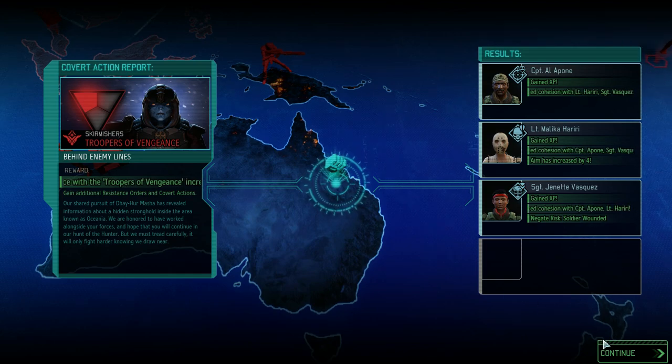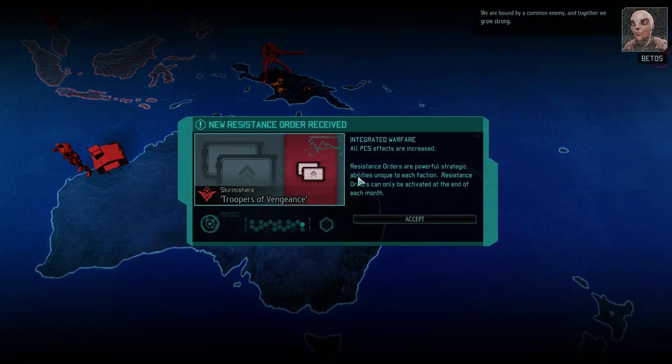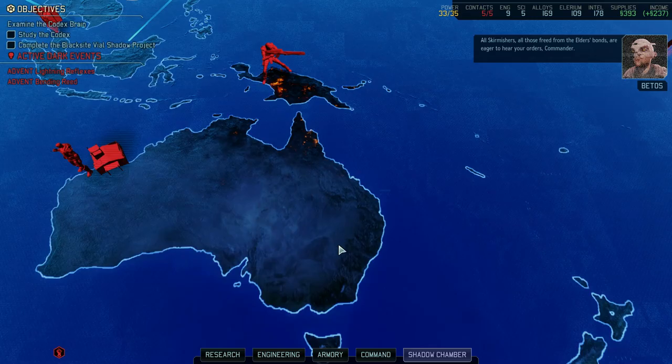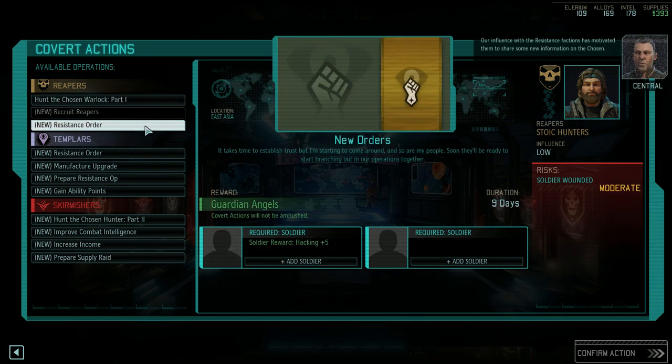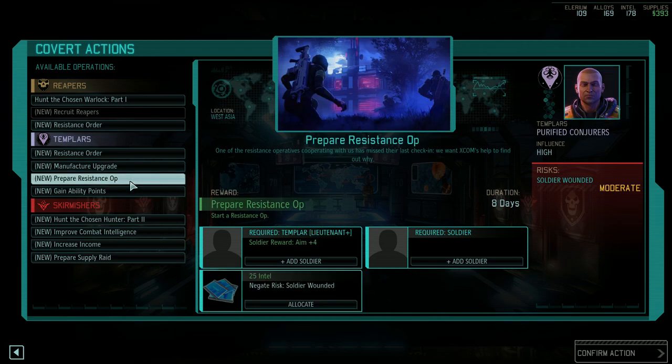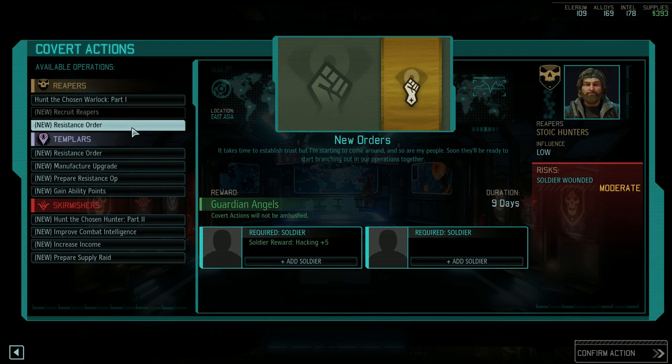Let's see what we get - we've got some new intel on the Chosen. Pretty soon we'll be able to take them down permanently. We are bound by a common enemy and together we grow strong. All those freed from the elders' bonds are eager to hear your orders commander - our influence with the resistance factions has motivated them to share some new information on the Chosen. I'm not bothered by the XP - would have been nice right at the start. I kind of want to push for another Chosen. Oh, it's 14 days though - let's go for this first. Was that hacking? Yeah.